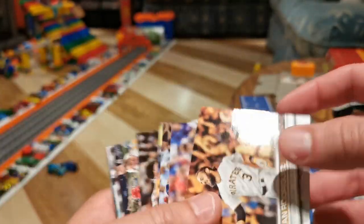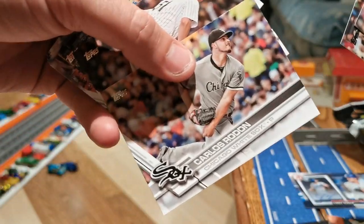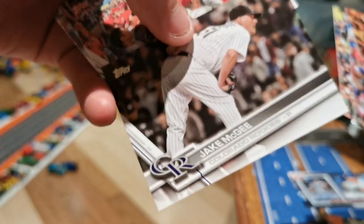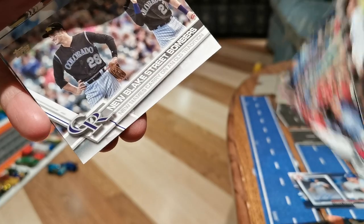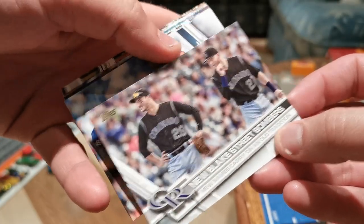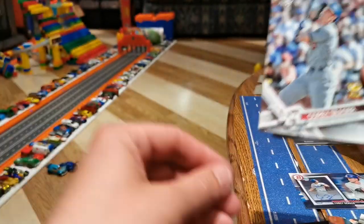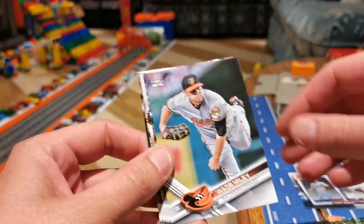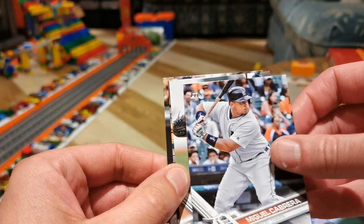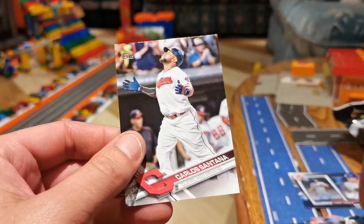Evan Longoria. Cal Jensen. Adrian Beltre. David Ortiz. Carlos Rendon. Jake McGee. The Angels — you guys do it so good. New Blake Street Bombers — another one of those. Blake Chanel. Polanco. Corey Seager. Denard Span. Wade Miley. Miguel Cabrera — gonna be a Hall of Famer I think. Sean Manaea. Miguel Sano and Carlos Santana. Okay.